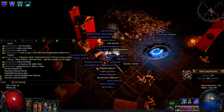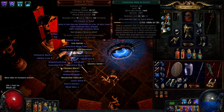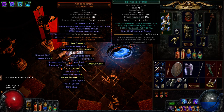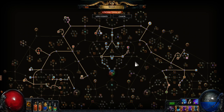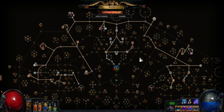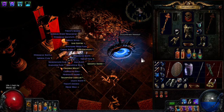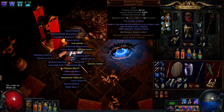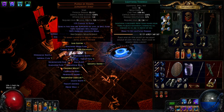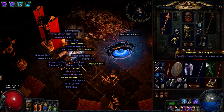Still got work to do on this map, but this is Lightning Tendrils at level 16, doing a shrine map with an unoptimized tree. It's looking really good and I'm looking forward to optimizing the build further — making it more stable and safe — and getting a few more levels for even more ridiculous amounts of damage. I think it shows a lot of promise.